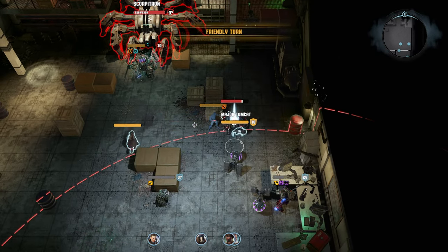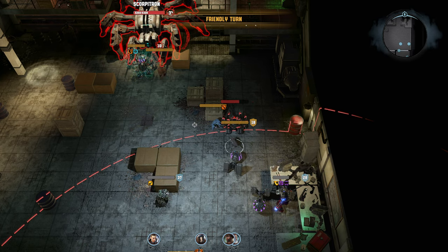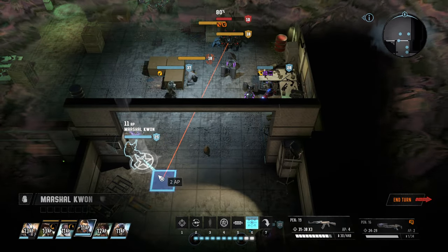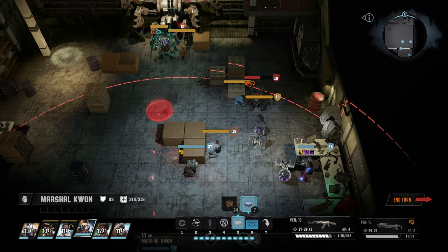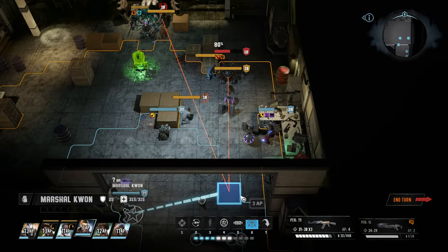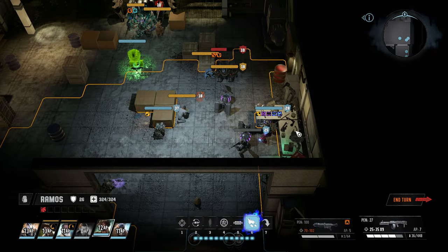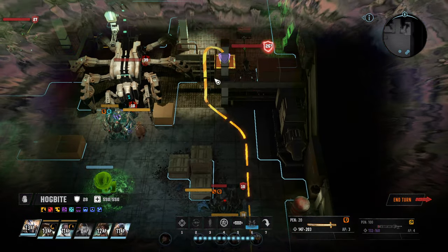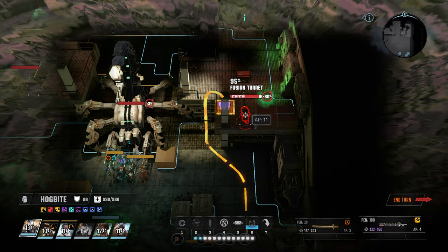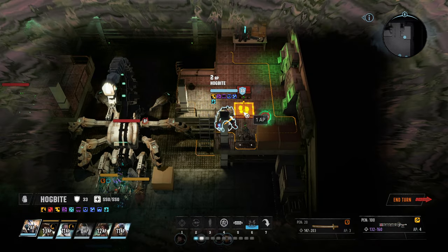Good old Scorpitron is a problem as well. Ramos puts another target out, heals Hogbite, makes him stronger, but stays in the open which is not good. Hogbite tries to get that fusion turret down — misses it, that's not great.